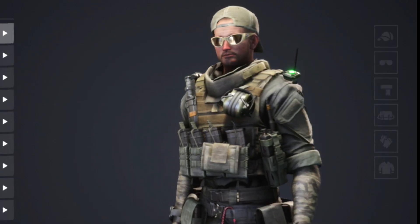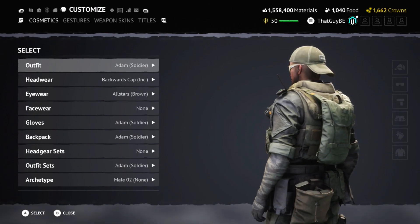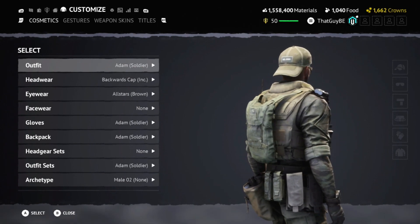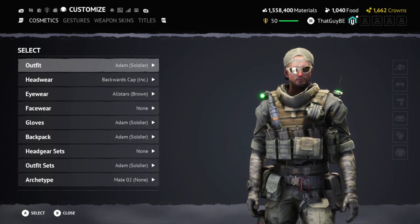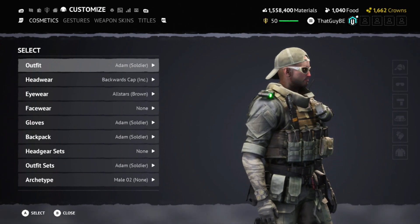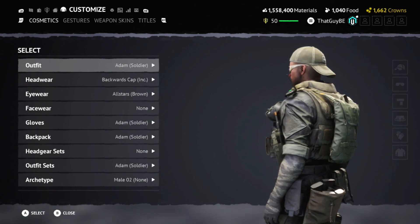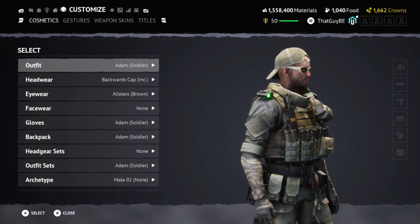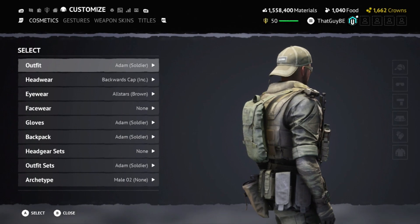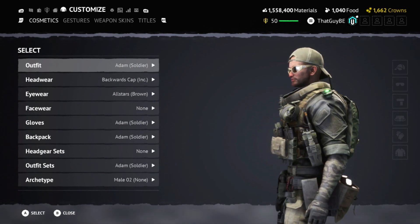This next one is more of a sniper kind of outfit. We are wearing the Atom Soldier with a backwards cap from season seven and the All-Stars eyewear from season seven as well. Throwing it together makes for a soldier sniper kind of outfit — these military outfits just make everything better. This is a season 10 themed video and I'll definitely be using this one for future sniper videos.